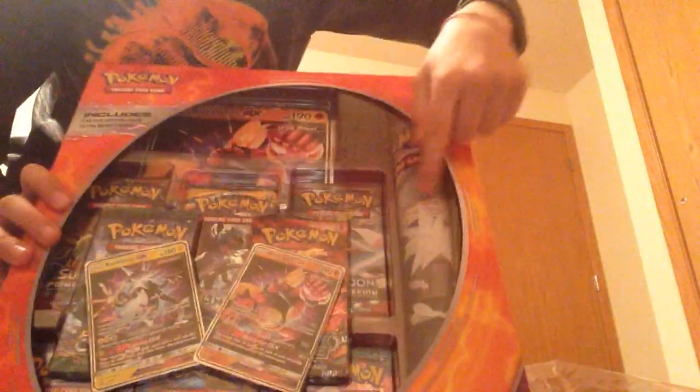I'm opening up a Crimson Invasion. This is the best card I got in the pack — Nine Tails. You have GX's and stuff, but this is the best card I got so far.